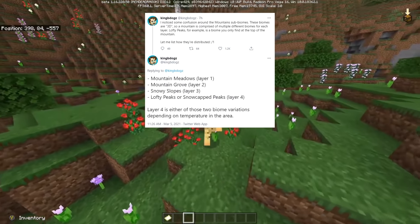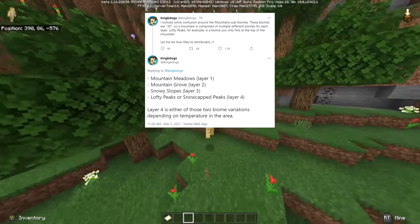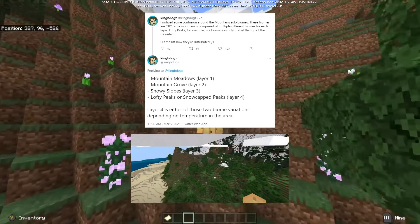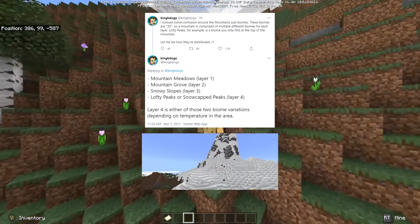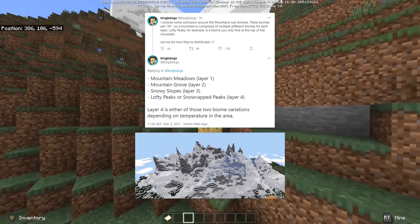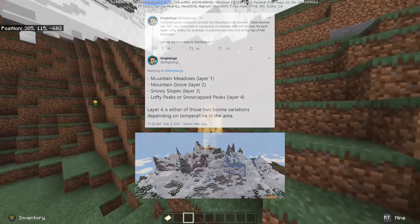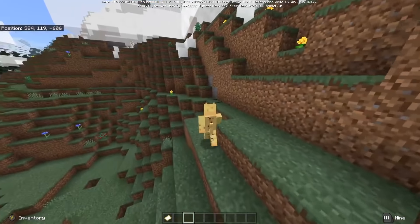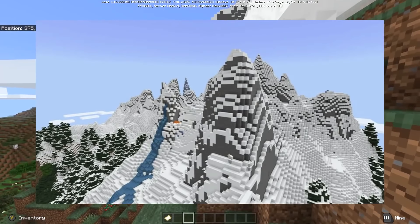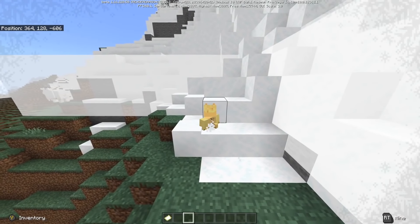So a mountain is actually comprised of multiple different sub-biomes for each layer. The lofty peaks, for example, is a biome you only find at the top of the mountain, and he gives a list of how they distribute. The lowest layer of the mountains is called the mountain meadows. Then if the mountain generates higher, you get the mountain grove, then the snowy slopes at layer 3, and then finally if it goes to the very top you can find the lofty peaks or the snow-capped peaks. Layer 4 is dependent on one of these two biome variations depending on the temperature in the area. This is such a fascinating insight into the development behind those mountains.